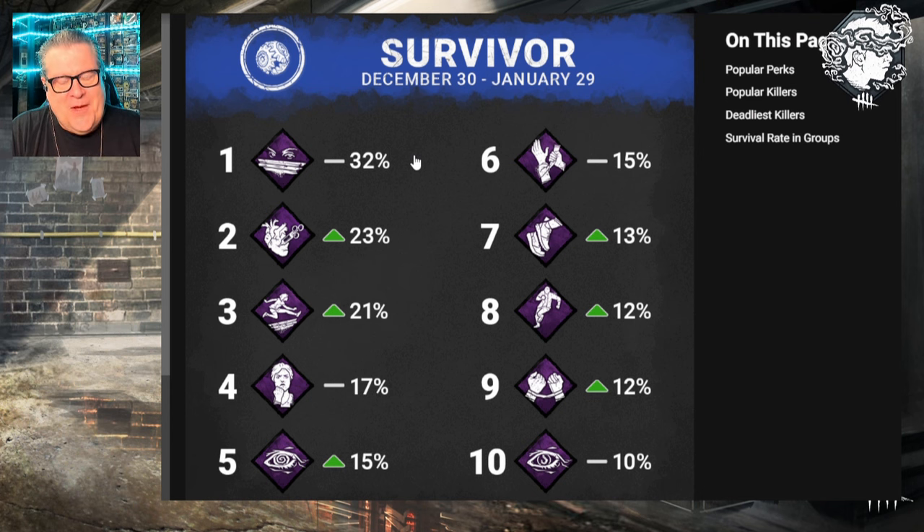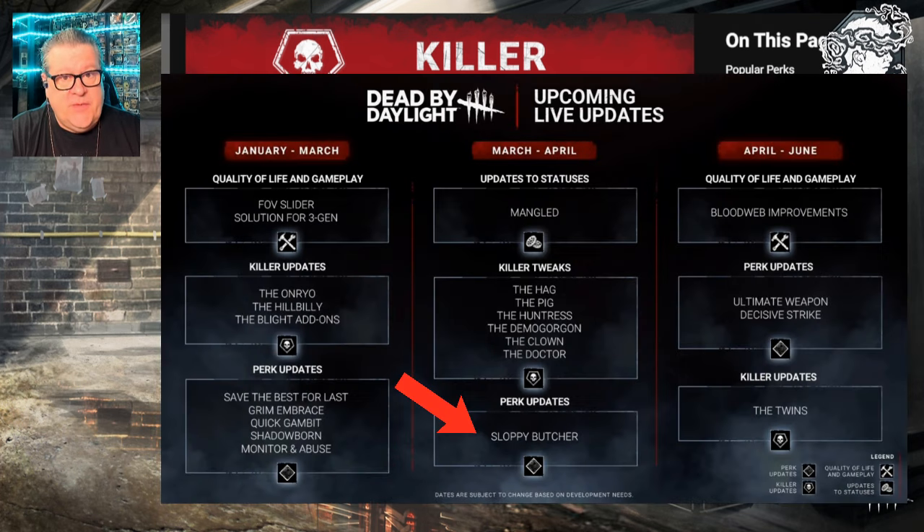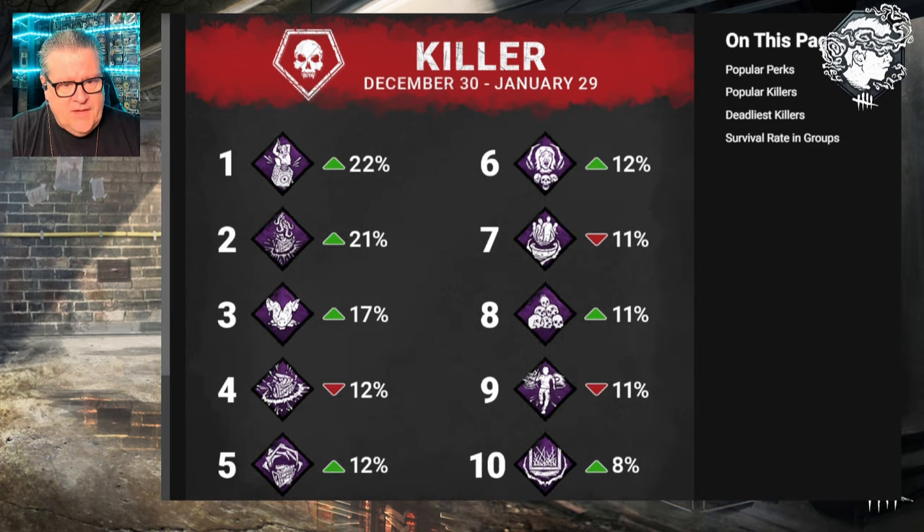Moving on, the top 10 killer perks for that same December 30th to January 29th window: Pop Goes the Weasel at 22%, Scourge Hook: Pain Resonance at 21%, Sloppy Butcher at 17% - which is on the developer roadmap to be tweaked - Jolt (Surge) at 12%, Corrupt Intervention at 12%, Save the Best for Last at 12%, Barbecue and Chili down a bit at 11%, No Ed at 11%, Lethal Pursuer down a bit in ninth, and Bamboozle at 10th with 8%. Notably, Distortion was not in the top 10 survivor perks.